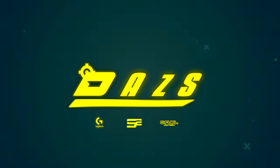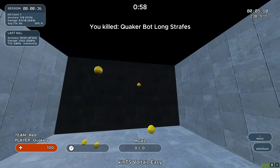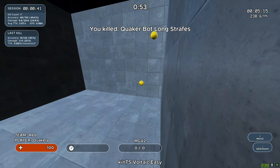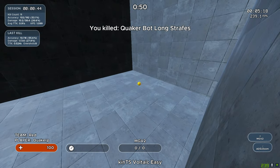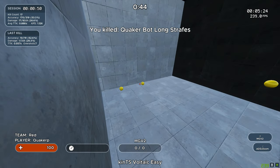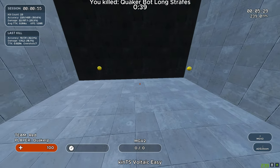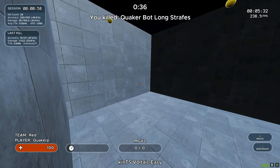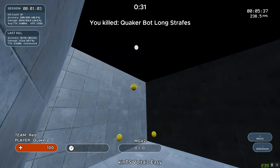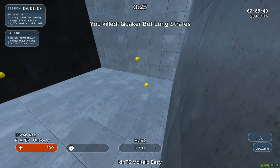Hey everyone, welcome back to the channel. This is part 5 of the series, and the specific topic we're talking about today is actually one I'm strongest at, partly because of my experience in Battlefield and other games. Today we're talking about evasive target switching — scenarios I got diamond rank on — which apply mostly to Battlefield and Call of Duty but are also very helpful for Apex Legends, Valorant, and CS:GO when switching between targets or doing quick flick shots.